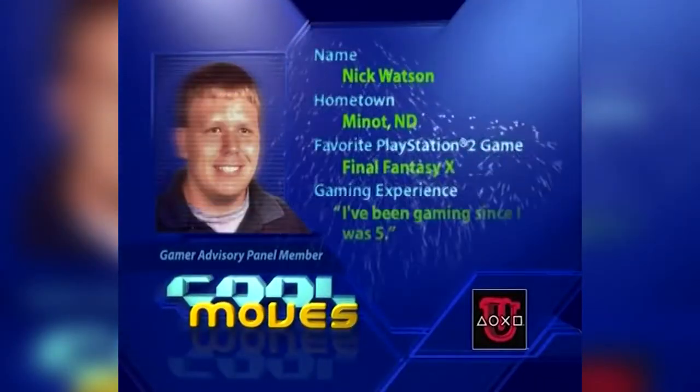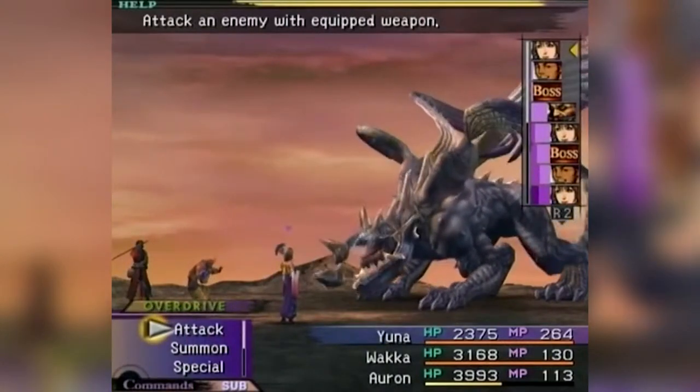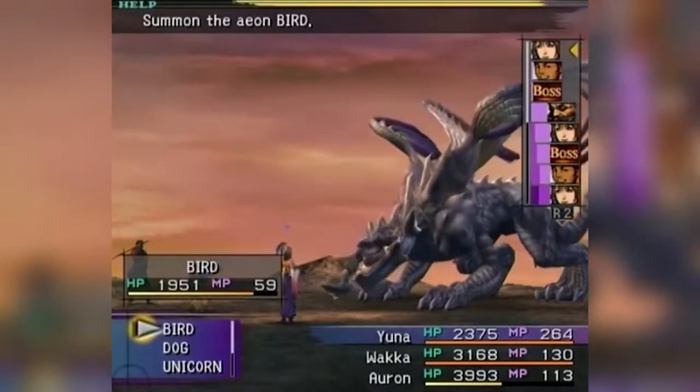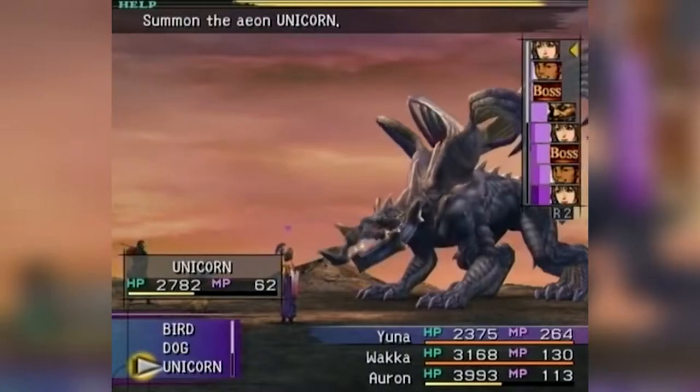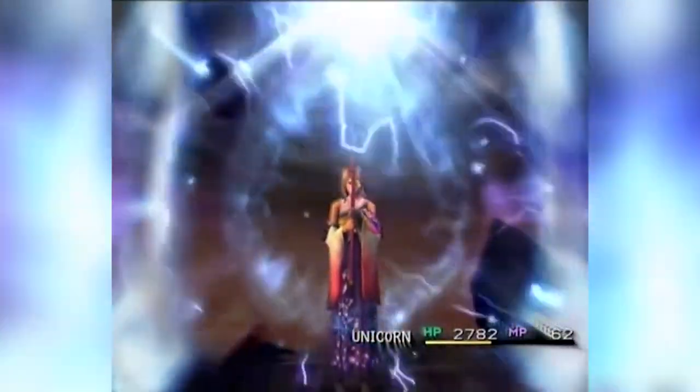Hi, my name is Sandra Mitchell and I have a cool move for you for Final Fantasy X, submitted by Gamer Advisory Panel Member Nick Watson. I'm going to show you how to heal your Elemental Aeons. When you have Yuna selected, go ahead and summon one of your Elemental Aeons — I'll use a unicorn. It takes a while for them to come out.